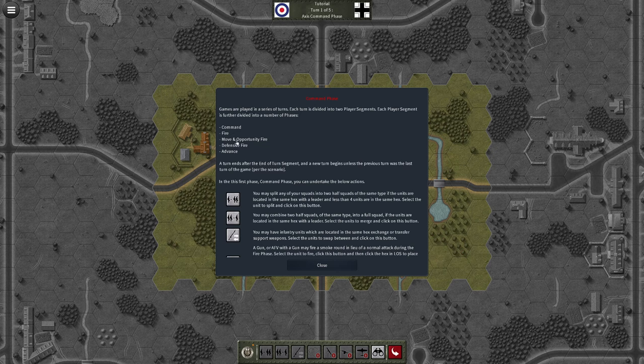The phases are: fire, then move and opportunity fire, defensive fire, and then advance. The turn ends after the end-of-turn segment and a new turn begins, unless it was the last turn of the game per the scenario. In the command phase, you can split any of your squads into two half squads of the same type, if the units are in the same hex with a leader and less than four units are in that hex. You can also combine — taking two half squads and making them one.